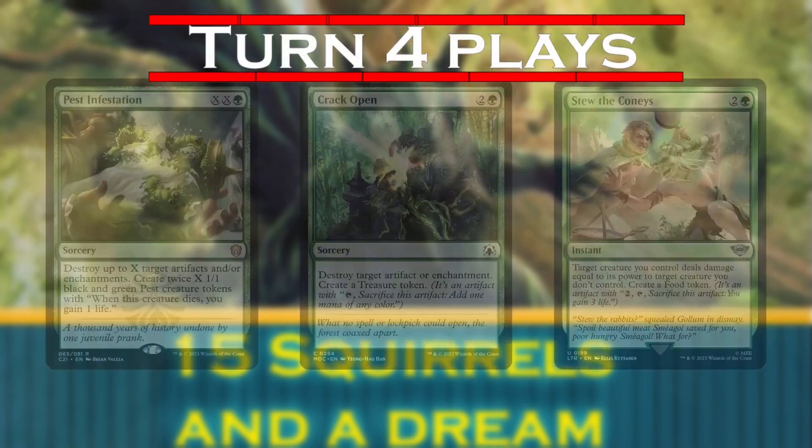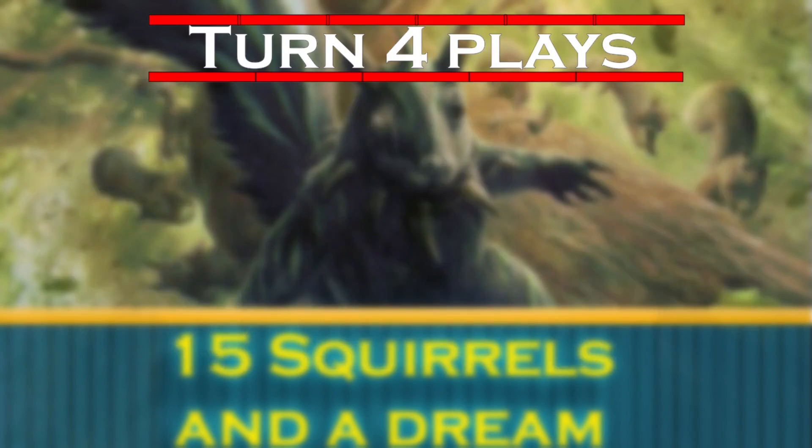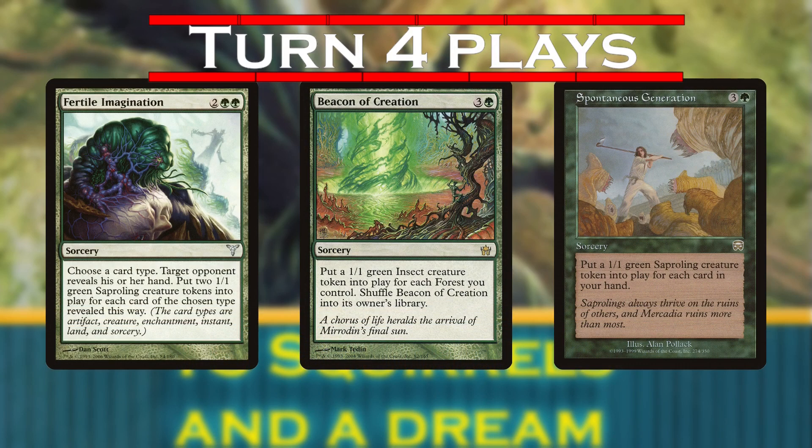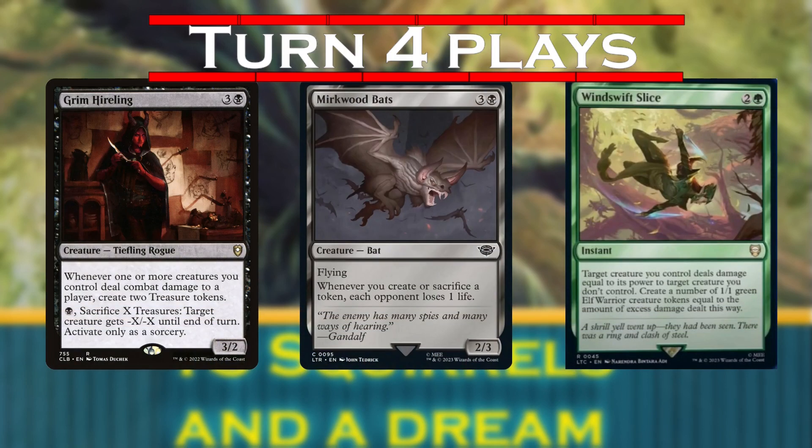Turn 4, we can play Pest Infestation, Crack Open, or Stew the Conies to slow our opponents down while pushing out tokens. We can also play Fertile Imagination, Beacon of Creation, and Spontaneous Generation this turn. We're also playing Grim Hireling, Mirkwood Bats, and Windswift Slice in these slots for treasures, damage, and removal alongside token generation.